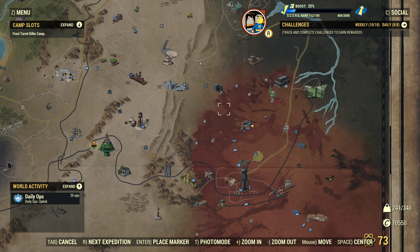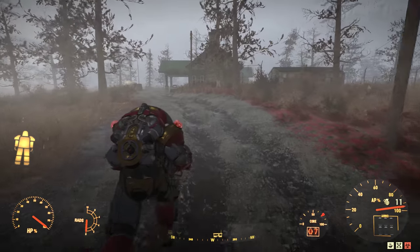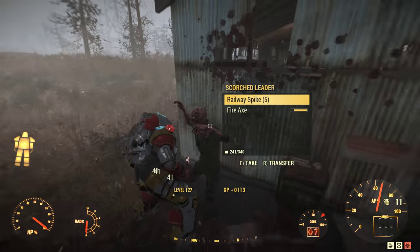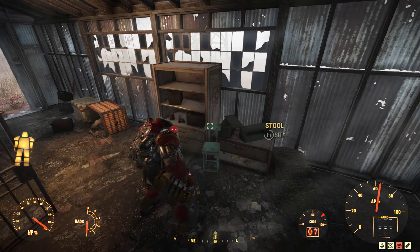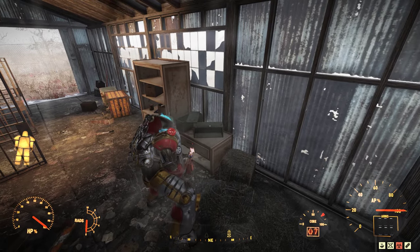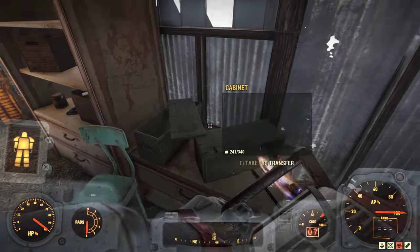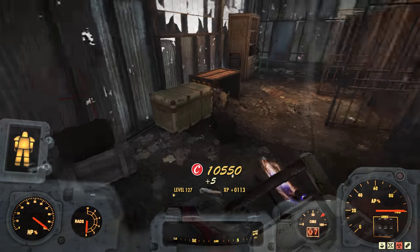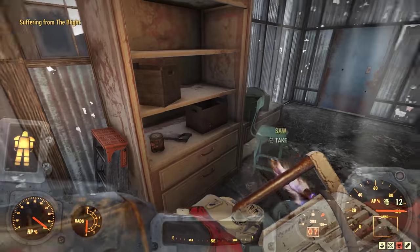The first location is at the Ranger District. We'll run inside the fence here. You can kill the Scourge if you want to, but you don't need to. The chainsaw should be up here in this box. This is a private world, so if you're in a public world, you might not be lucky because someone else might have collected it. But that is the first location.